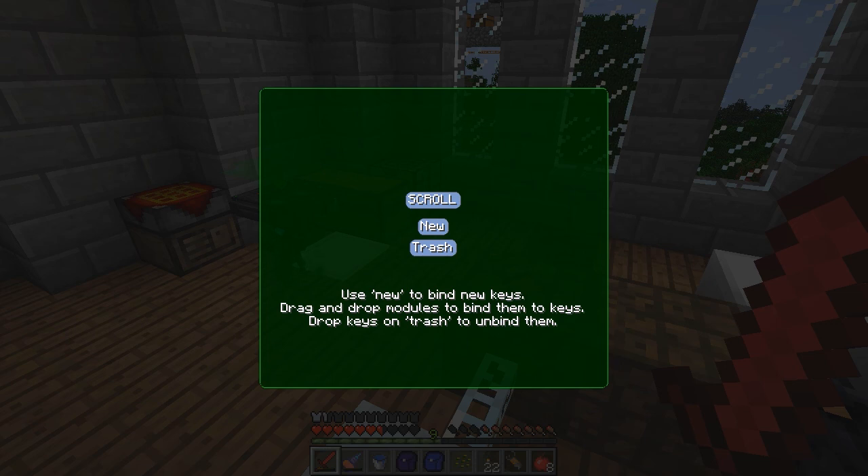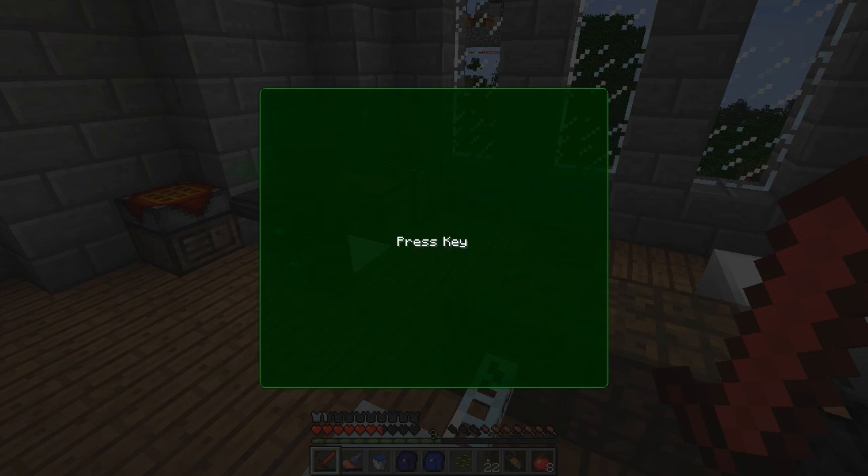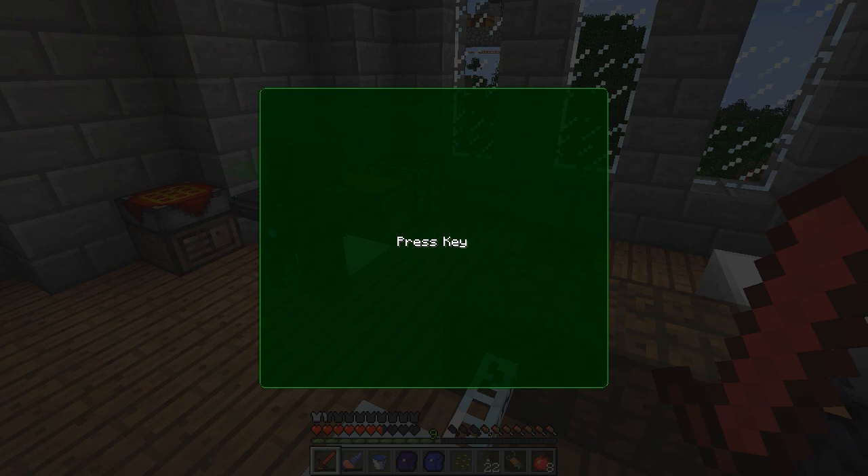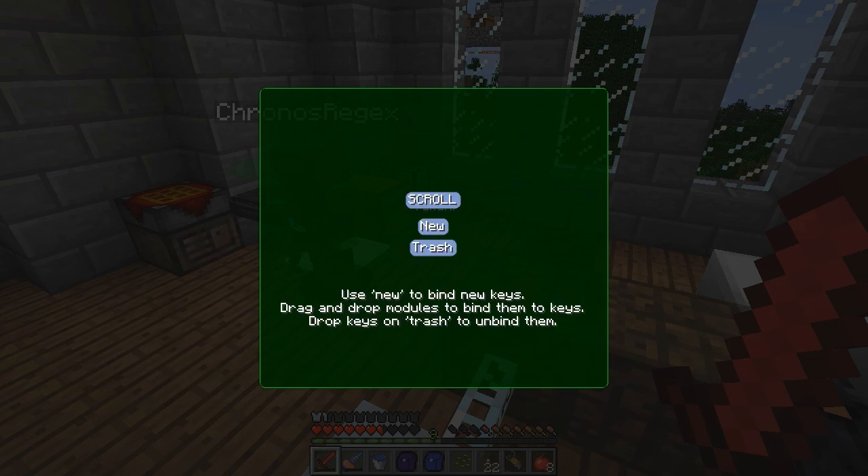I can't see your name tag still - oh that's because the active camo never turned off but the invisible armor did. Is it better? It was for a moment, now you're back invisible. I'm in a G.O.I. at the moment - just give me a moment. I'm still invisible. I'm gonna take off all my clothes - there we go, that fixed it. This is not what I wanted to happen in Ross's house.